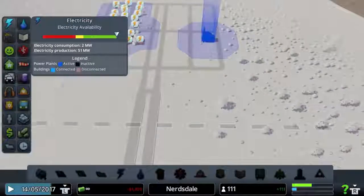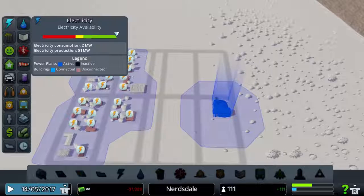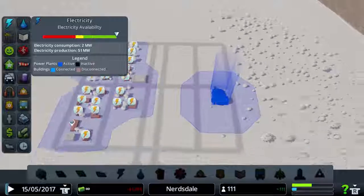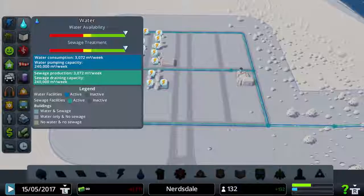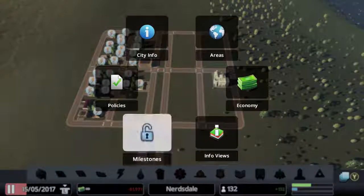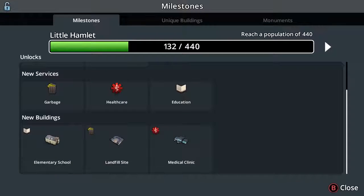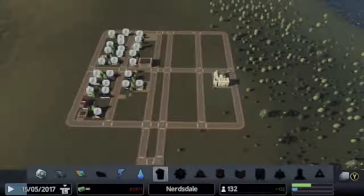We also have info views — you'll be used to these if you've seen Cities Skylines on PC. We have 51 megawatts available and are currently consuming two. Water and sewage are doing fine. Education not so much, but that's okay. We've got milestones — at 440 people we become a little hamlet, which gets us taxes and loans, garbage and healthcare, education, and the buildings that go along with all of that.